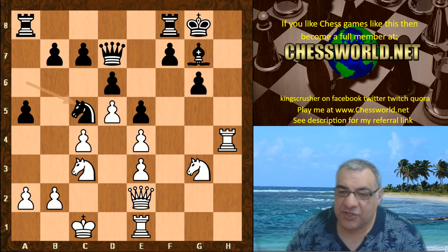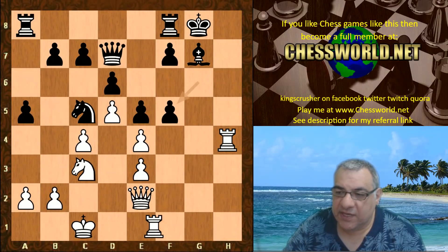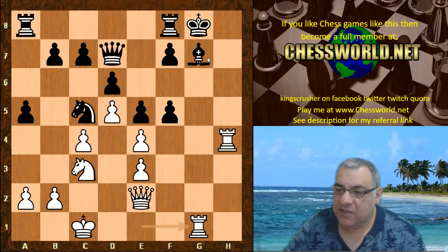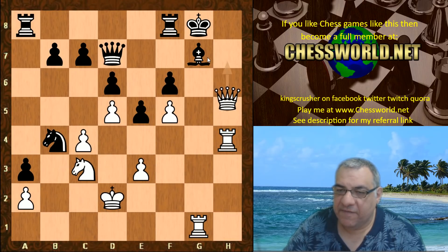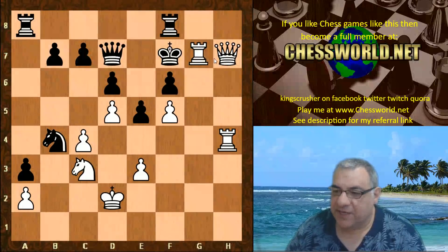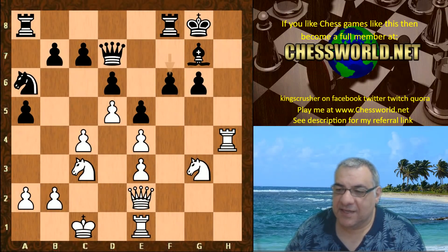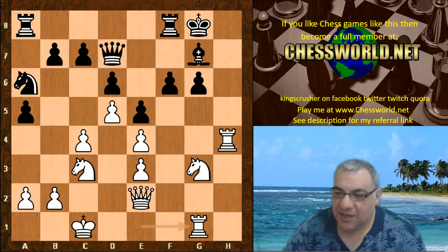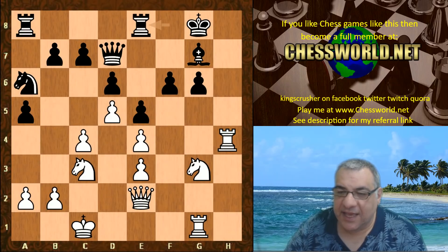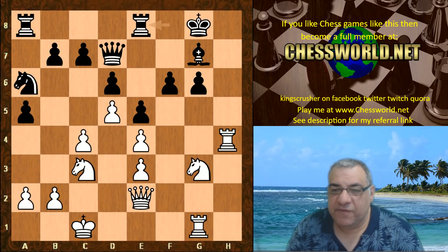With f6 now on Knight c5, white already has a very dynamic idea with Knight f5, for example — a nasty pin. Rook g1, for example, this continuation looks very dodgy for black's king safety — black could be getting completely smashed. So f6 seems like some defensive measures around the second rank are already important to prepare for. We have Rook g1, Rook f8.